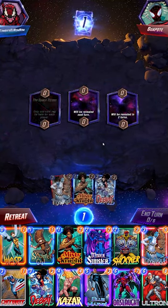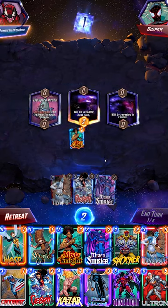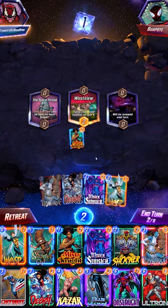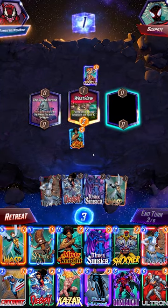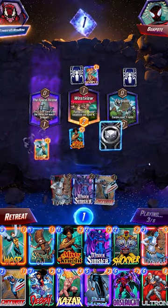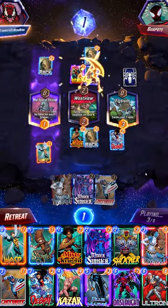We have a game here with Patriot Ultron Space Throne, so that one's always a little scary for our deck since we like to flood the board a bit. Start out with Misty Knight as they get down Angela, down in the middle lane, gonna play a Wasp into Debris to hopefully lock them out of the Space Throne lane entirely.